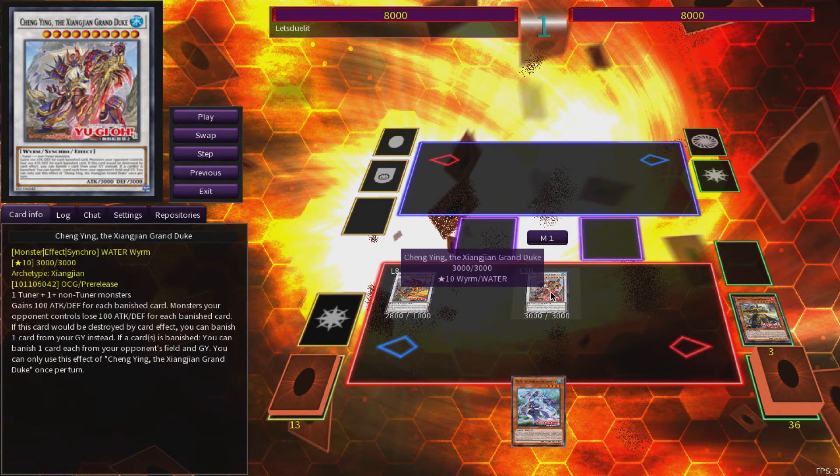So with just one card you're able to get a negation, a double banish which protects itself from destruction, and also when it banishes a monster — when any card gets banished, he triggers and he's able to banish two resources: a monster on the field and one in your opponent's graveyard. Being able to do all of this with just one card, I think this is a very good start for the Zhang Zhang archetype. Let's go to the other combo.